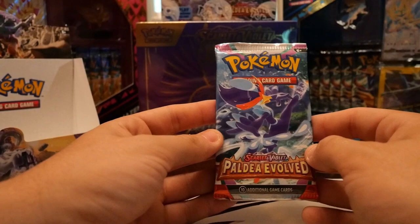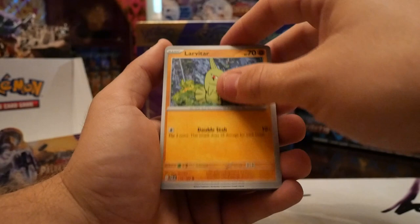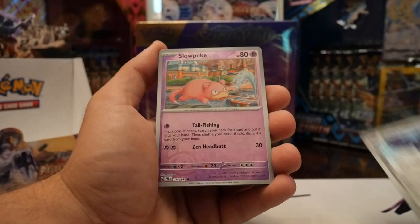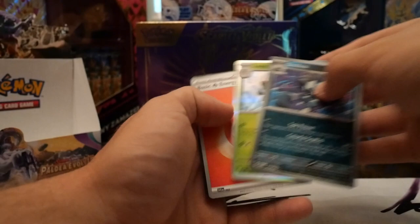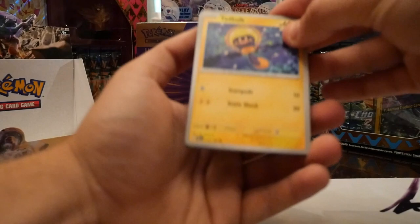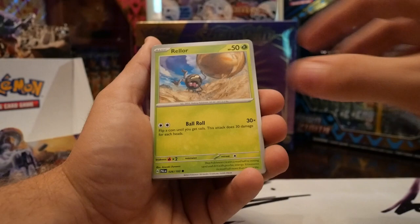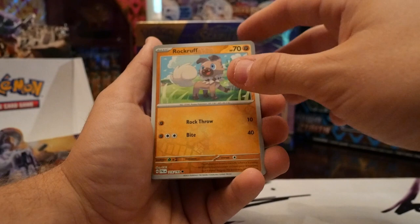Finally getting a little bit better here towards the end. We got Rock Ruff, Palmy, Larvitar, Sandygast, Mousehold, Titan Corvinite, Slowpoke reverse, Grafaiai reverse, and a Low Kicks hollow. Two packs left — let's go with the Meowscarada first. Starting with the Tadbulb — I don't think we've seen a single Bellibolt out of this box. We got Girafarig, Great Ball, Railore, Zwelious, Spidops, Pyroar, Rock Ruff reverse.